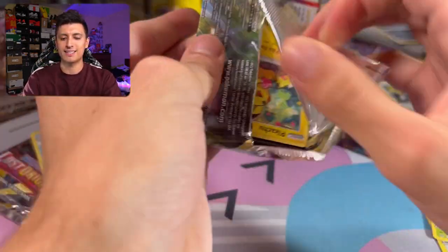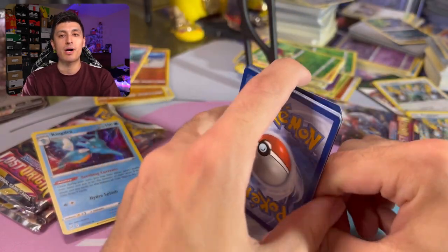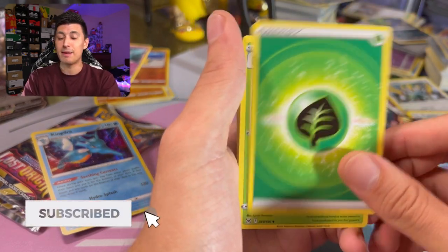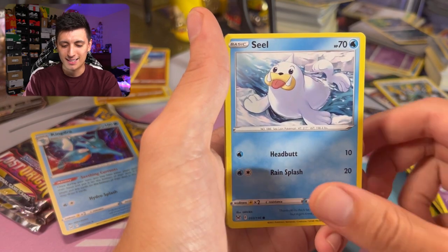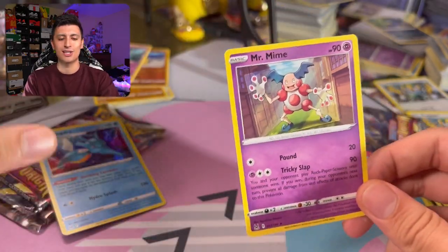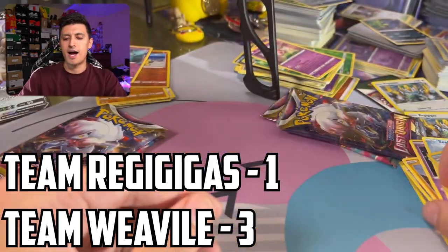The Gardevoir pack art is up next for Team Regigigas. We're also doing free live breaks on the channel — subscribe with notifications on to possibly get free booster packs. Pack results: Lost City, Gift Energy, Pikachu, Machop, Snover, Alolan Zorua, Seel, Electrike, and a Mr. Mime. That makes the score 3-1, Team Weavile in the lead — Kingdra beats out that creepy Mr. Mime.